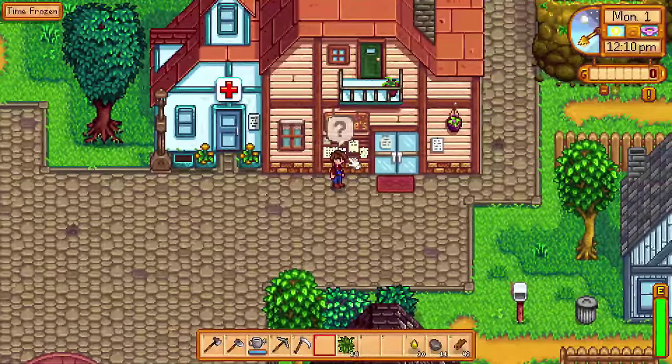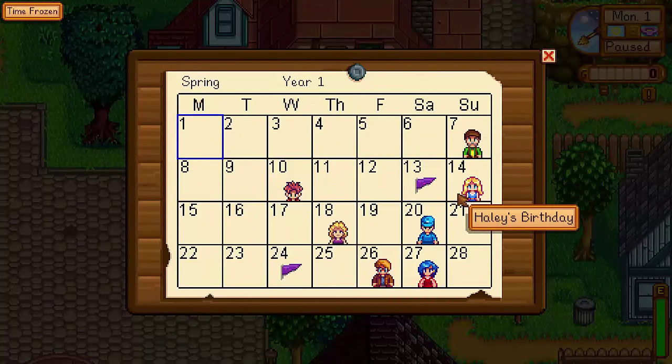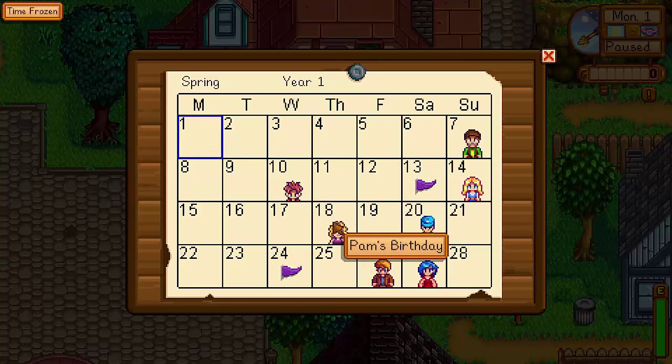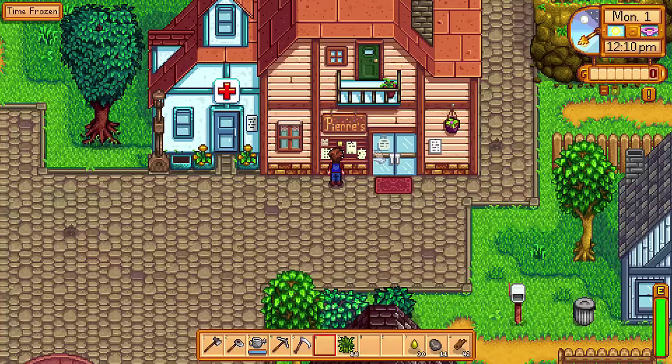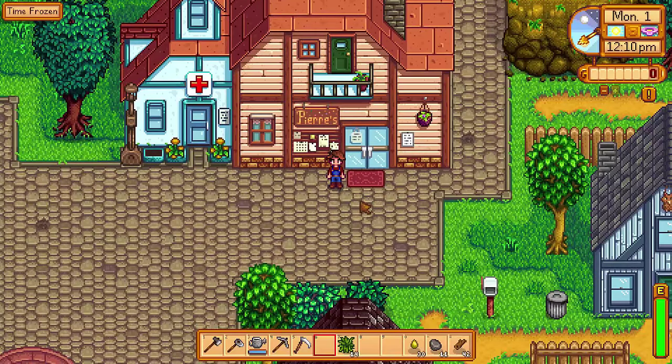While you're at Pierre's, give yourself a second to look outside. You'll find a calendar with all events happening that season highlighted. You can see every birthday, which is a prime time to give that person something they love. You can also see festivals, which are unique and fun events, so make sure you remember to go. Next to the calendar is the help wanted board, where you'll find any requests made by the villagers that you can choose to do. Try and check this every day.